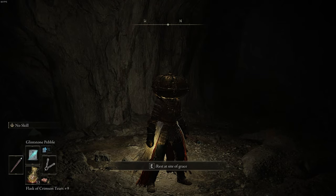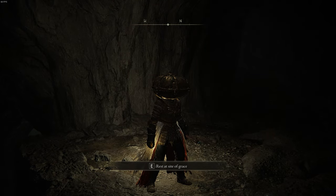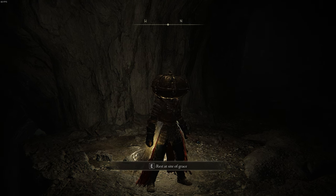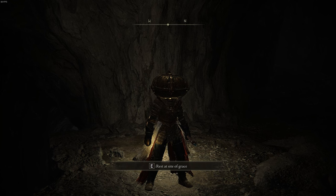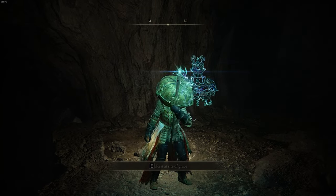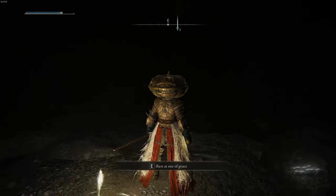And if you have a spell equipped, you need to have a staff equipped. I happen to have a staff in my left hand at the moment. If you want to use your left-handed attack, you need to press the button for the left-handed attack — on PC that would be right mouse click, on Xbox that would be RB, and on PlayStation that'd be R1. So I press that in and I use that spell.